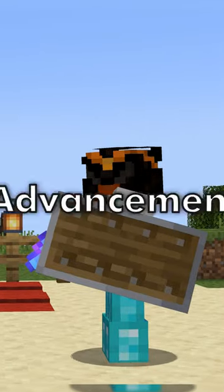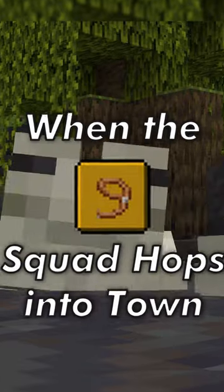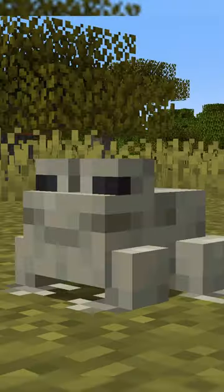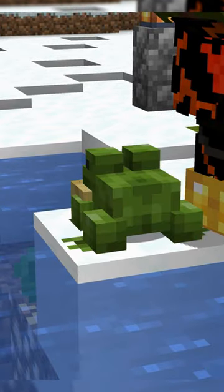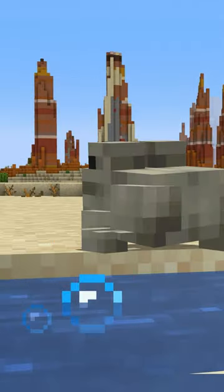Welcome back to the Minecraft Advancement Guide. Today's advancement is when the squad hops into town. When tadpoles hatch, the mature frog's skin color depends on the temperature of the environment. In cold biomes, the tadpoles grow to develop a green skin color. In warm biomes, such as their original habitat, the mangrove swamp, they develop a white skin color.